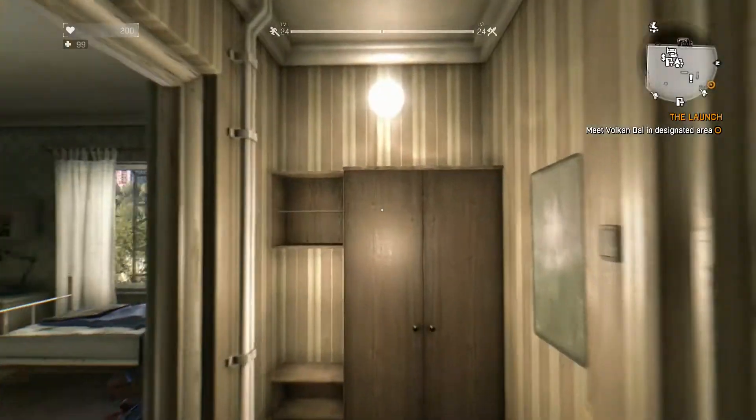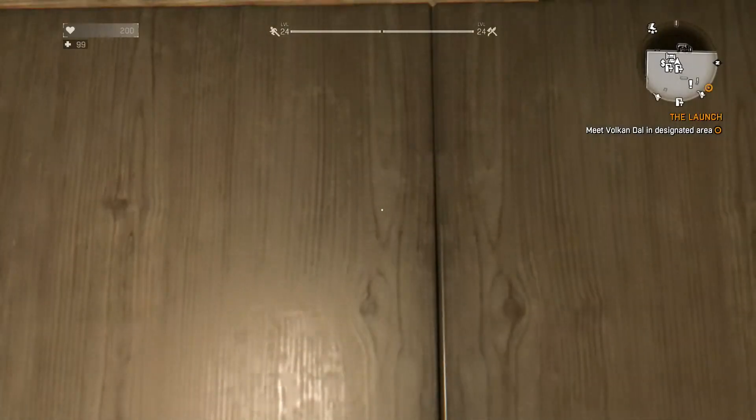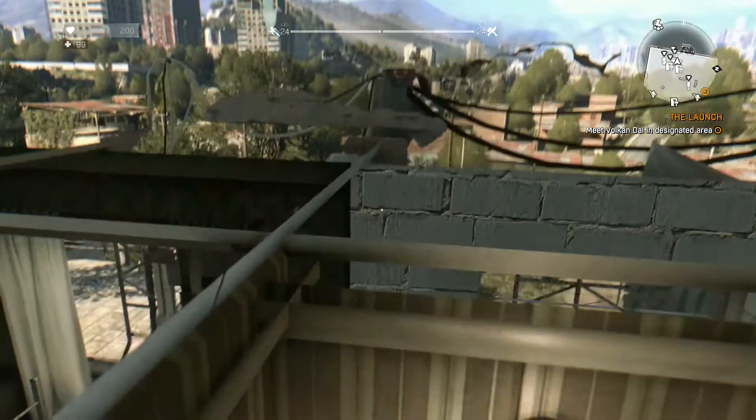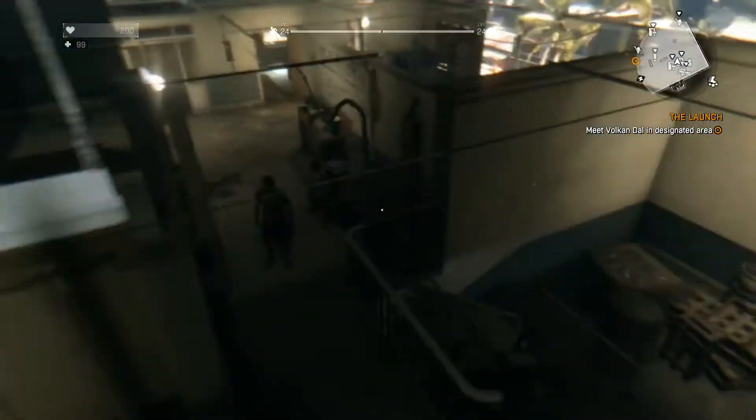So obviously we're going to need to be in the tower. Jump up into the tower glitch. Basically you do that by going on this bookshelf and going left and up. So if that's your first time doing it, now you know how to do it.